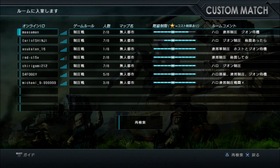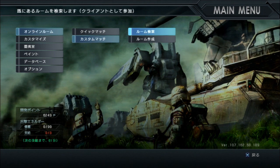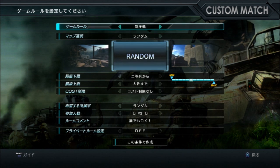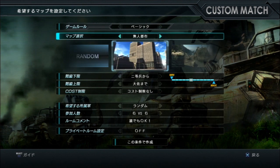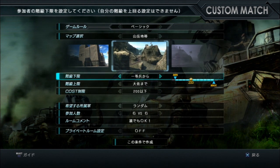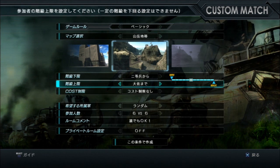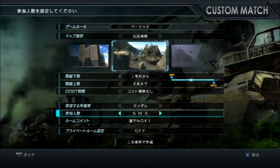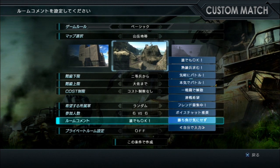That's how that works. Next, we'll take a look at Hosting a Room, which you do with this option here. On this one, you can't pick random — you have to pick whether it's a Basic or a Conquest room. You can pick your map or set it to a random map. The rank and cost limits are the same. You can also set a minimum rank with the cost as opposed to a minimum rank, maximum rank. Faction is still random, Federation or Zeon, and size of the room is the same. You can set your own room comment from a set of pre-constructed lists.